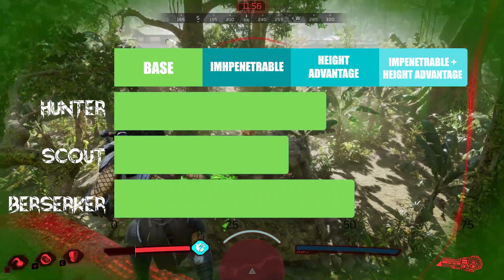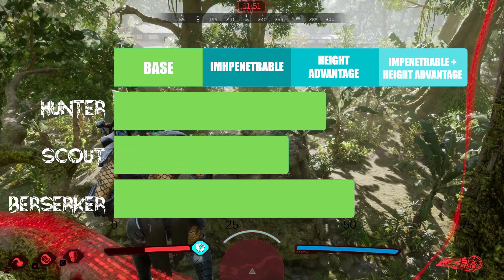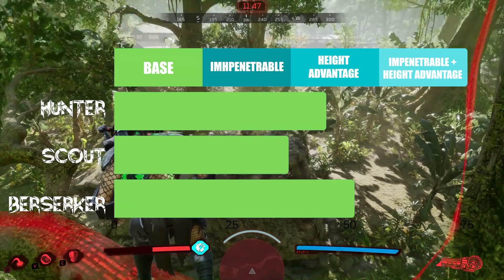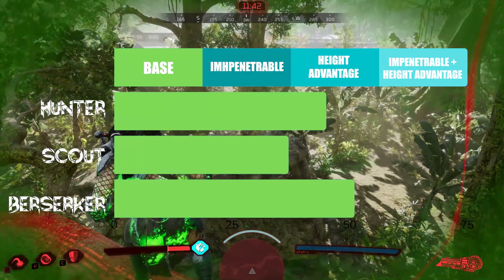I started by finding the base health of each class without any perks equipped. The Hunter class took 45 shots before going into second wind. Next I tested the Scout and it took 37 shots. And then finally the Berserker, which clocked in at 51 shots.